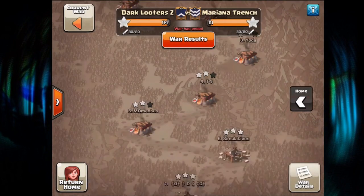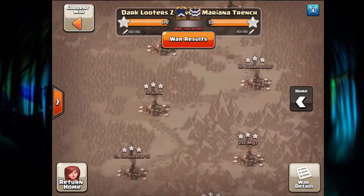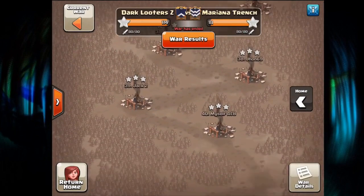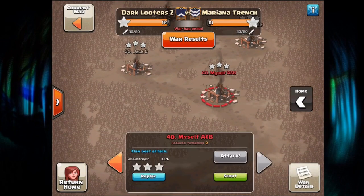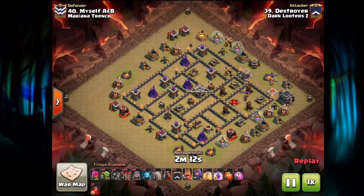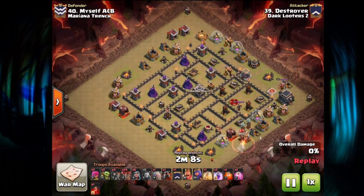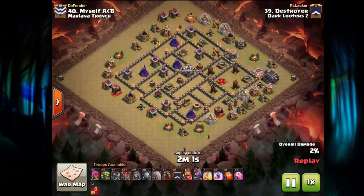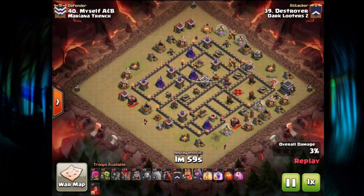Great start to the season for us. Let's get right into our best attacks. We're going to start things off at number 40 with Destroyer coming in with a GoBoLaLo. For this war, both sides had five Town Hall 11s, 15 Town Hall 10s, and 20 Town Hall 9s — a nice heavy breakdown, certainly a fun one.